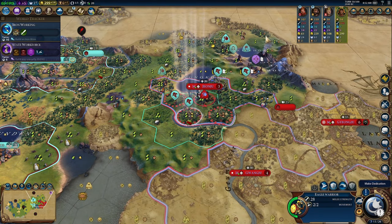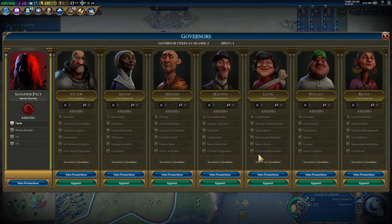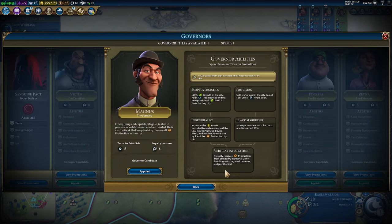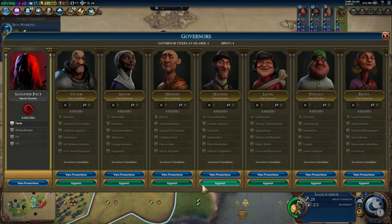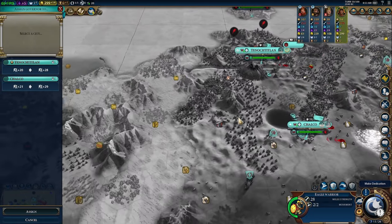We're going to be chopping out our army and we have a governor title, so good segue — we're going to be taking Magnus here. The reason why is we're going to go down the left side of his promotion tree and get to Black Marketeer as soon as possible for the 80% discount on strategic unit cost. I can't begin to explain how powerful that actually is. We're going with Magnus and we're going to throw him into our capital for now.